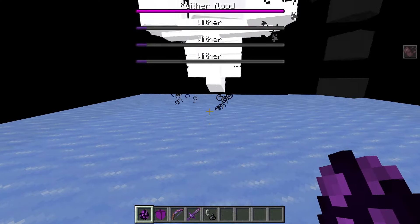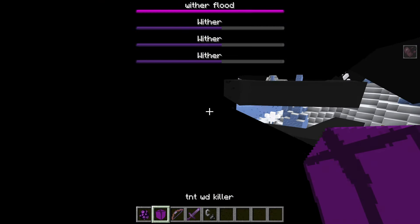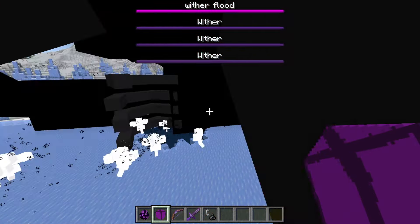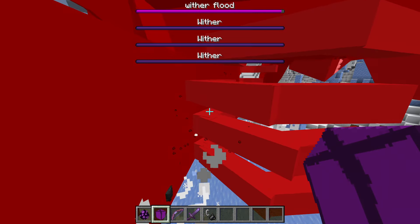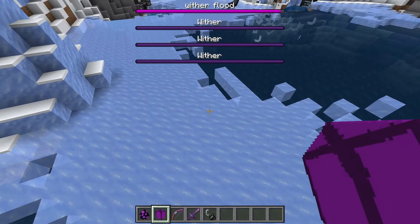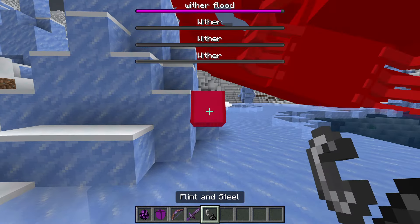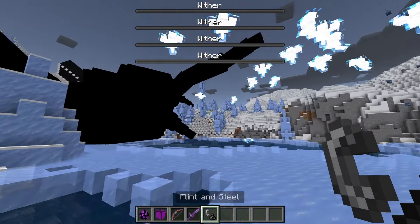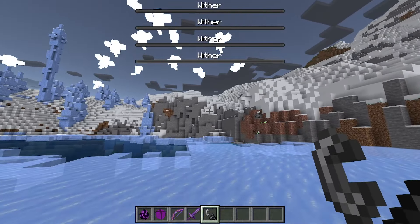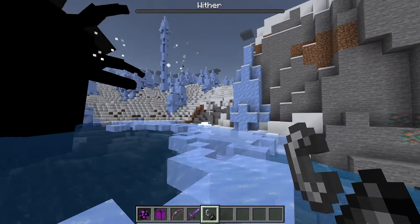Three, two, one - okay, we're gonna let them all spawn in first and then try the TNT. The explosion actually got rid of a lot of the ice! Now if I use the TNT - wow, it teleported but whatever - yeah, it gets rid of all the wizards too! So that answers my question: it works on both the flood and the regular wizards.